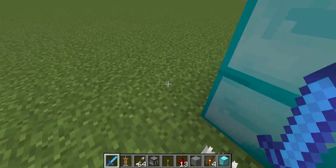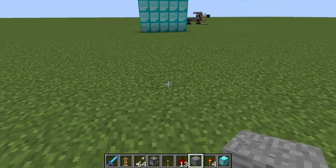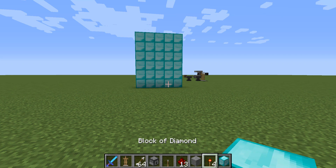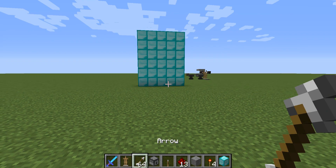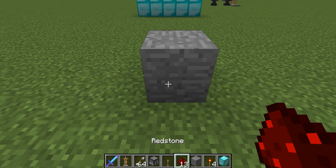So I'm gonna be showing you how to make it. Let's get right into it. The items you're gonna need are a piece of stone, any block of your choice, one piece of redstone, one piece, a lever, three redstone torches, six dispensers or four, and a lot of arrows.